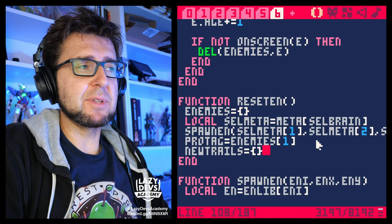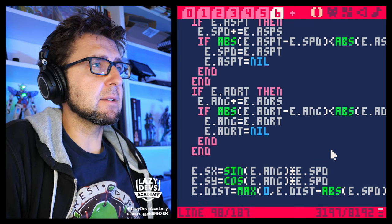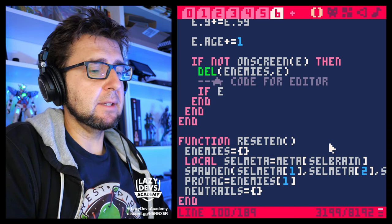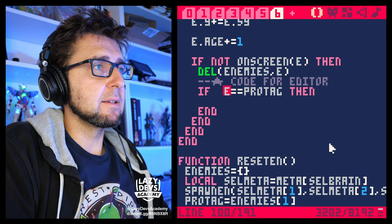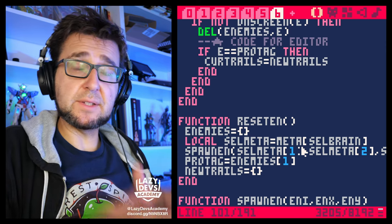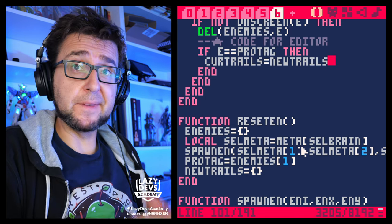That's why we did reset_n — we want to reset the trails there. When we're deleting enemies that are off screen, and this is editor code: if e equals pro_tag, then new_trails equals nil. So there are two sets of trails: new_trails being recorded right now, and cur_trails — the one from the previous loop that we actually draw on screen.